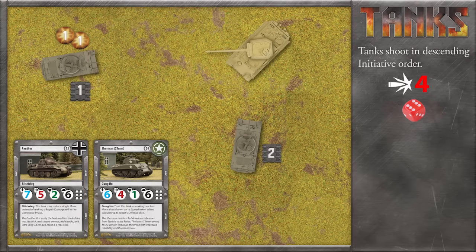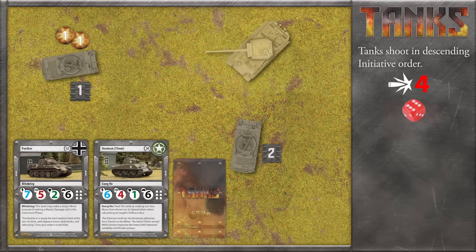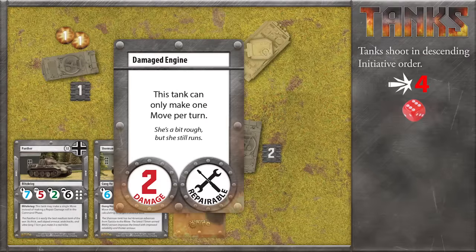When a tank suffers a critical hit, they don't assign any damage tokens just yet. First, the defender draws the top card of the critical damage deck. Most critical damage cards also deal regular damage — two points in this case — which is assigned to the tank now. The real kicker is that most critical damage cards have a secondary effect. The Damaged Engine card limits the number of moves this tank can make. Finally, some critical damage cards are labelled as repairable, and we'll cover that in a moment.